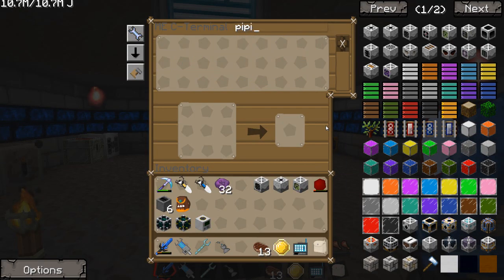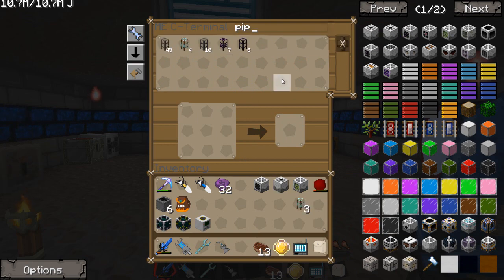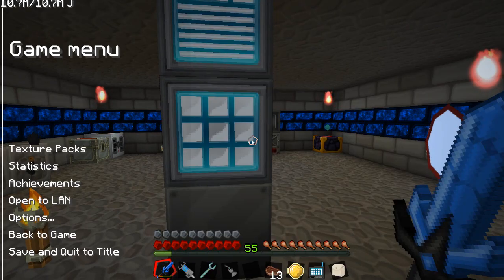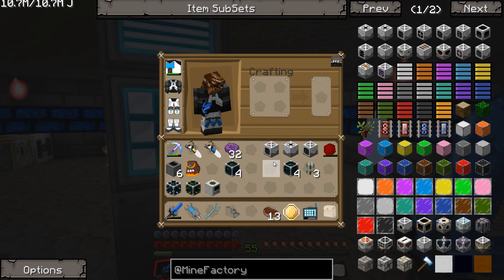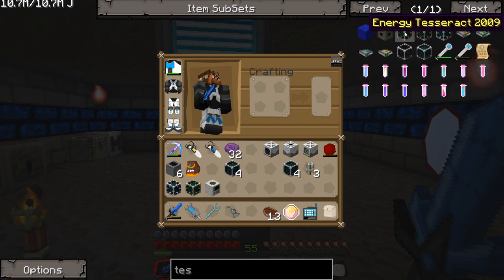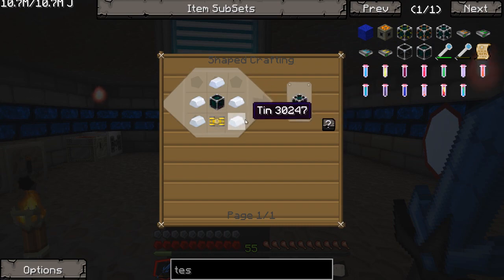Do I have any pipes? I'm going to grab some diamond pipes. And I'm going to grab me these unattuned tesseracts that I have made up. I think four would be fine. I'm going to make it half and half — we're going to make four item tesseracts at first, so we're going to need pneumatic servos, silver, and tin.